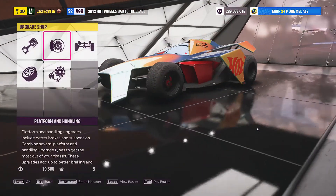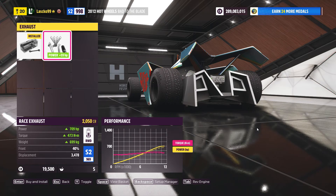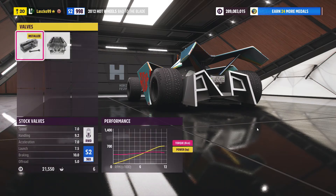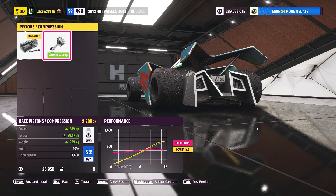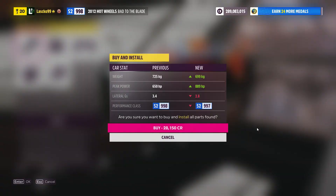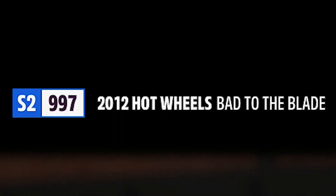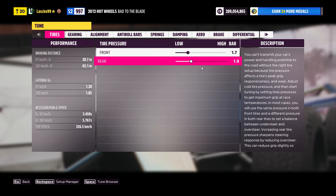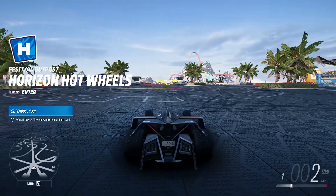Drift suspension for that extra angle. Now let's see how much power we can actually get. Maxing out the horsepower - we're not going to have all that much though, we'll have 889 horsepower, but we weigh again nothing. That's a pretty cool number - almost 700 but not quite. That's gonna be a very insane car. My drift build is also pretty much at the top of S2 class with snow tires - this is a bit insane. This car is actually mid-engine, so for drifting it's probably gonna feel fantastic.